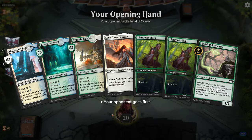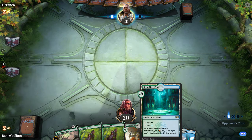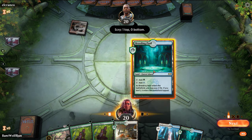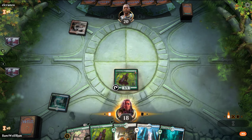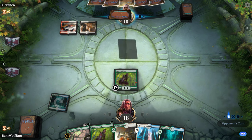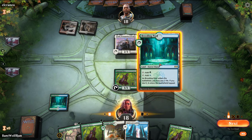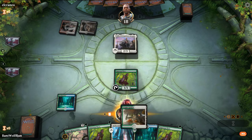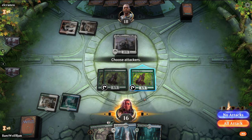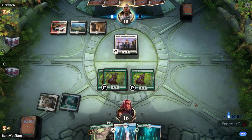Going to mulligan — this hand doesn't really do much. This hand's much better. I'm actually fine putting Lyra back in. Probably go Rejuvenator next turn, or just play out all our Elves. We didn't need to shock ourselves there — I was thinking if we were playing Elvish Rejuvenator. My mistake.